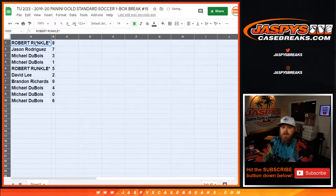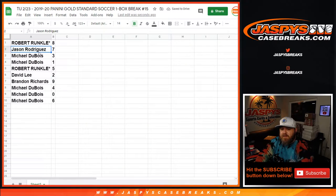So the final assignments: Robert Runkle with 8, Jason Rodriguez with 7, Michael Dubois with 3 and 1, Robert Runkle with 5, David Lee with 2, Brandon Richards with 9, and Michael Dubois with 4, 0, and 6.